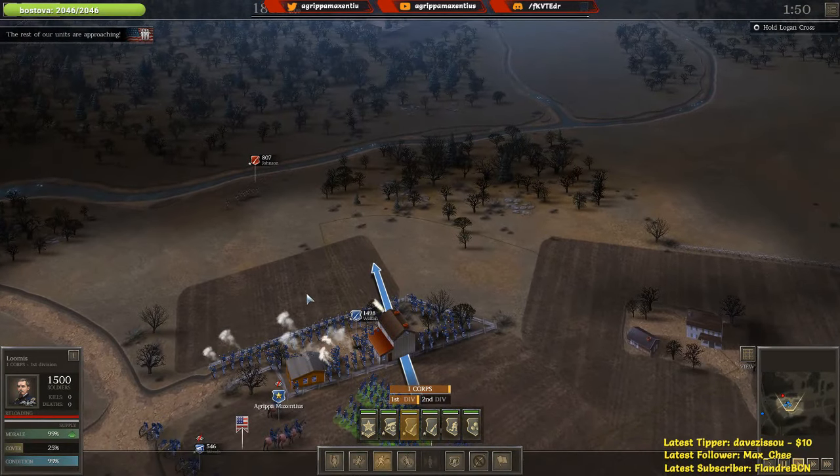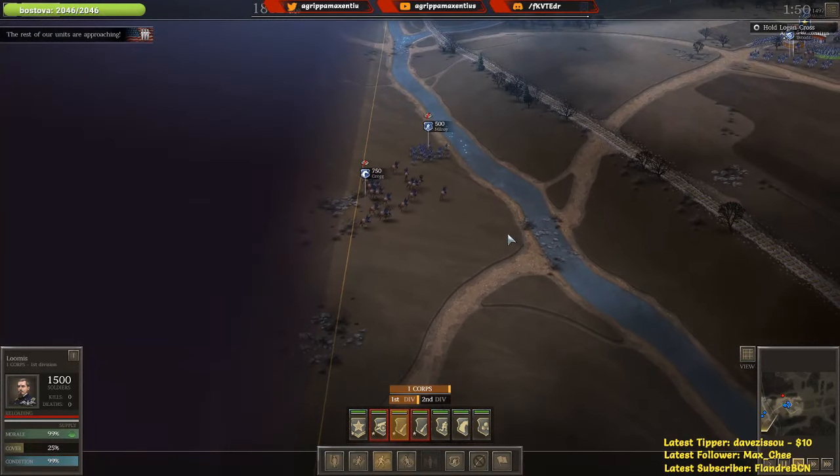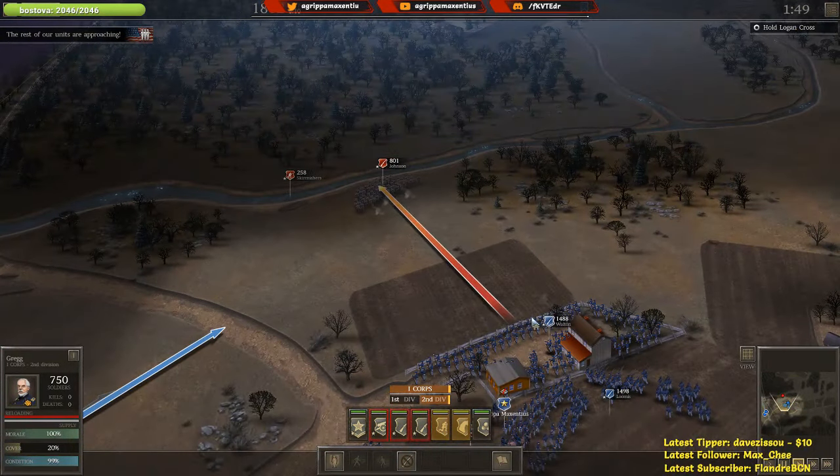Let's send Loomis over here where Walton is and see if we can't assist him in pushing Johnson off. Looks like we've got some reinforcing units — it's about time. Push them up here — Cumberland Gap is ours.